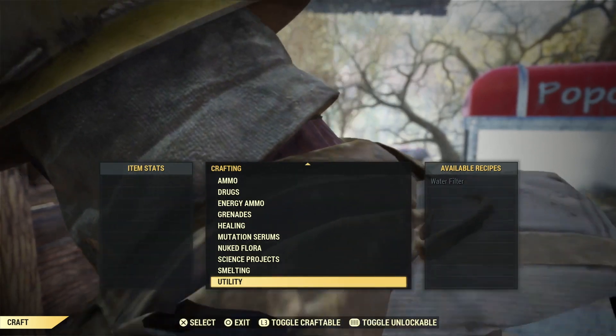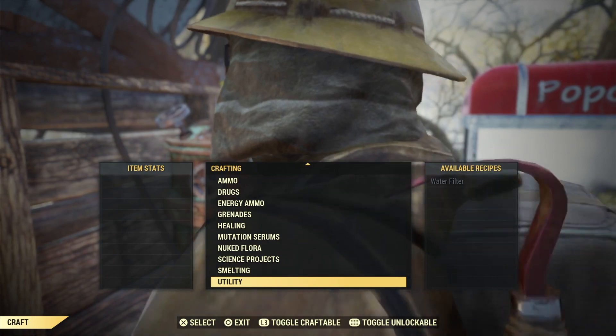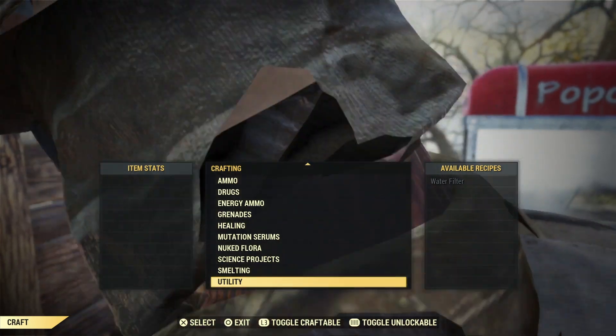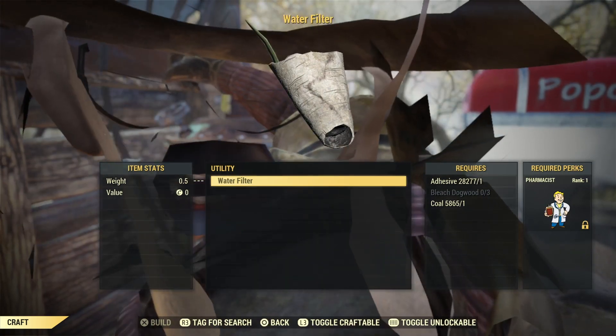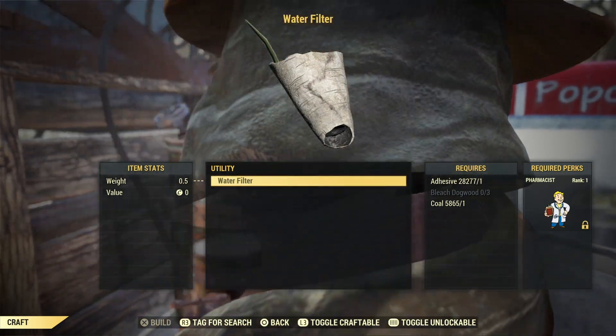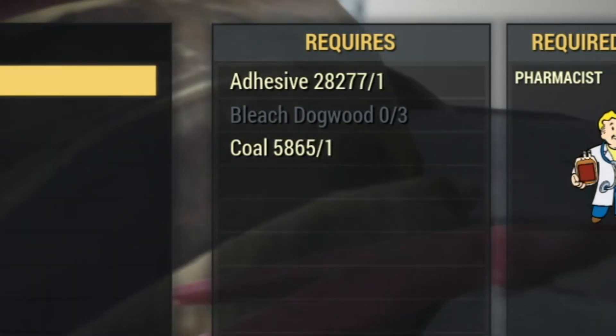After you get the plan for the Water Filter, you just need a Chemistry Workbench. Come down to Utility and there's the Water Filter. You need Adhesive, Coal, and Bleach Dogwood in order to craft it.